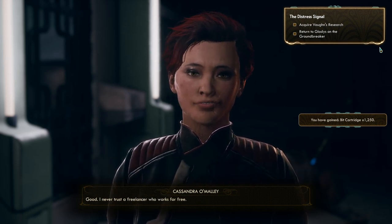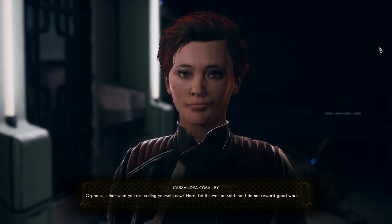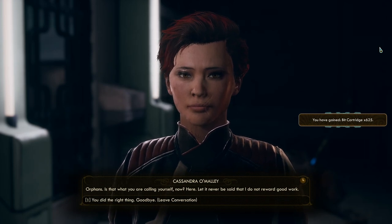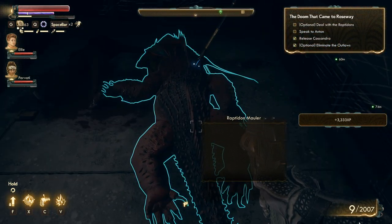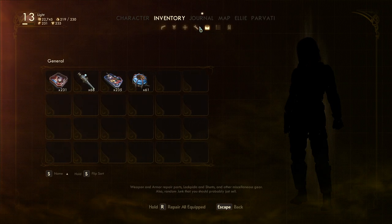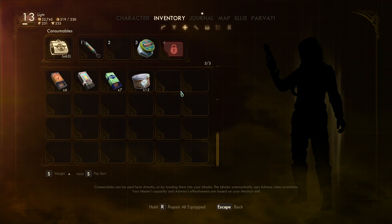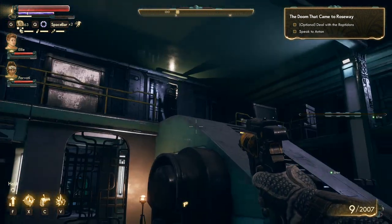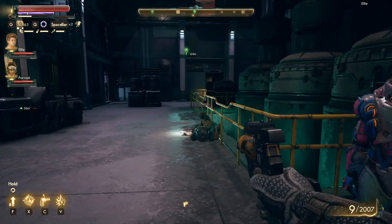Damn and blast — I should have seen this coming. Here, take the damned research. Tell Crane I hope he chokes on it. I didn't save your life for free. I never trust a freelancer who works for free. Come on Cassandra, throw in a little something for the orphans. Orphans — is that what you are calling yourself now? Here, let it never be said that I do not reward good work. All right, thanks for that — I guess you're free to go. Oh shit, I picked up the raptadon meat again.